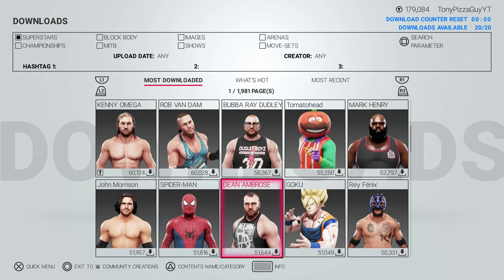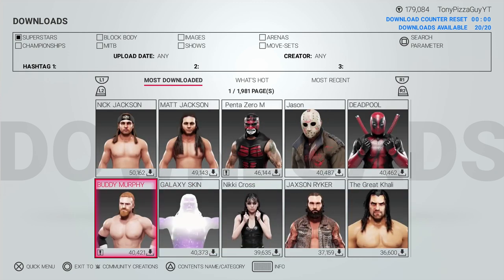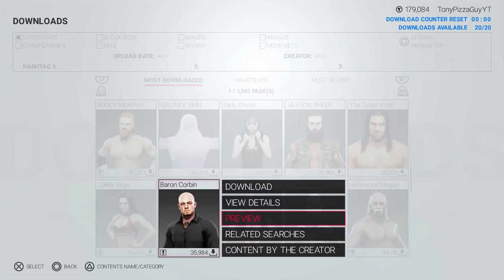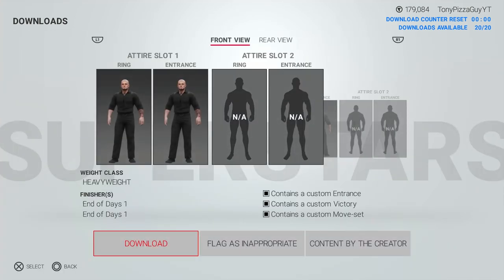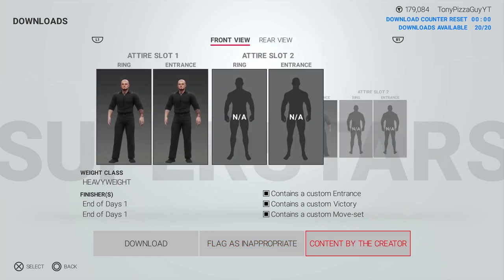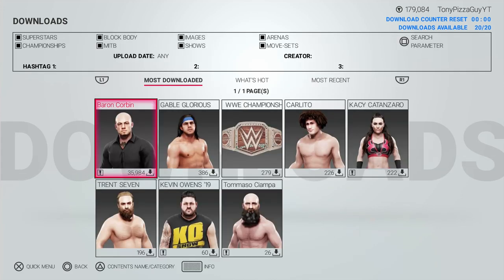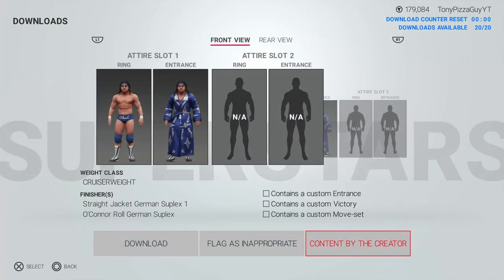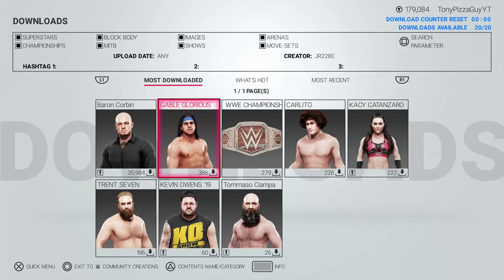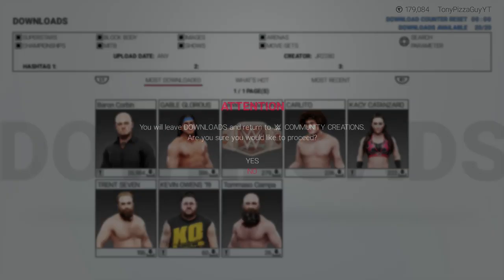What I think should be done is similar to the way Fire Pro does it — and I'm going to keep coming back to Fire Pro because the developers of the 2K series need to look at Fire Pro and the features they have. If you're not familiar, with Fire Pro you go to their website, FPW Net, Fire Pro Wrestling Net, and from there it'll open a web browser. You subscribe to the characters, arenas, and rings you want, and when you boot up the game next time, they'll be in your game just like if you went and downloaded community creations.